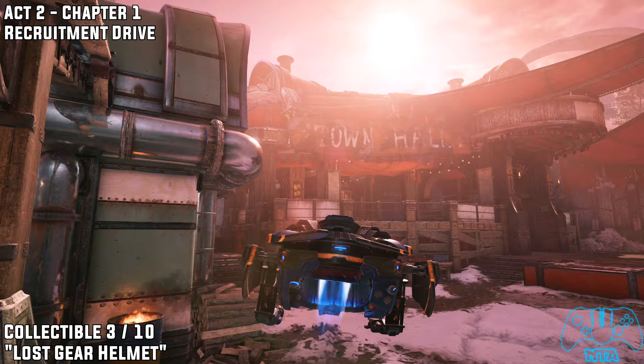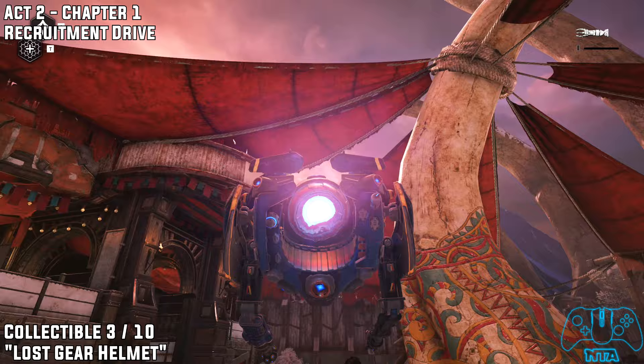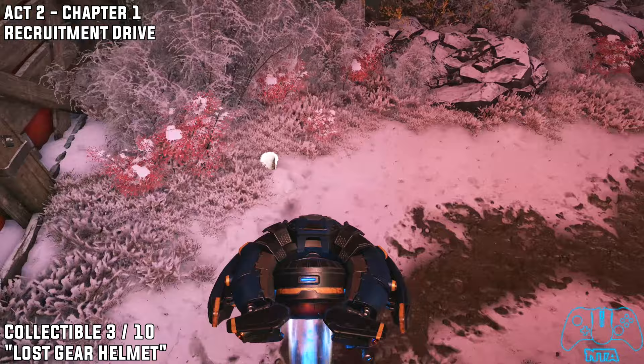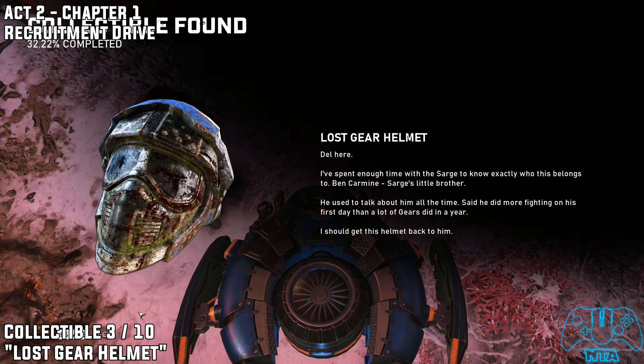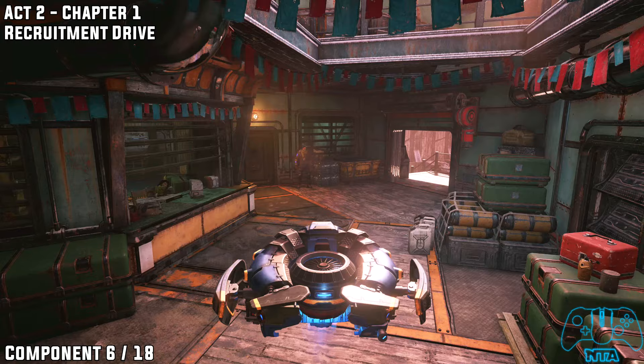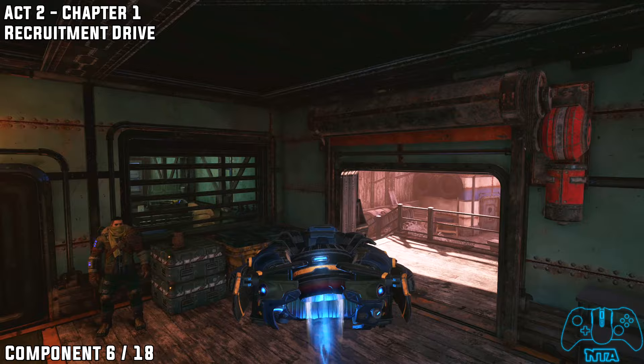Once you see the town hall sign to the left and the massive bone sticking out of the floor, go behind that on the snow at the back area and you should find component number six right there.